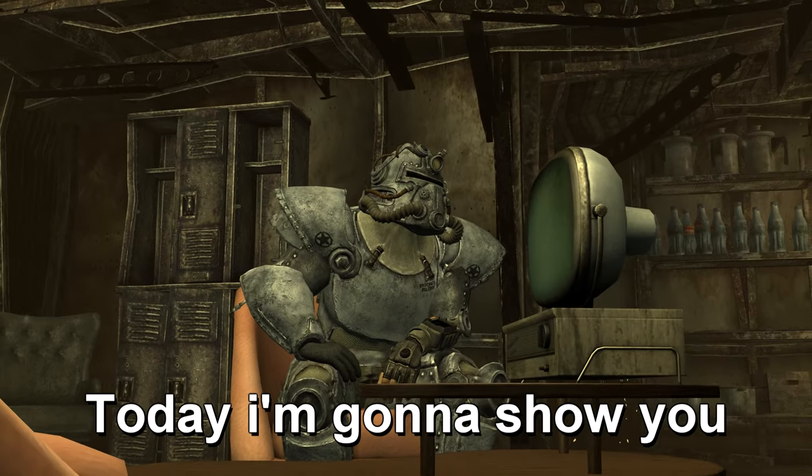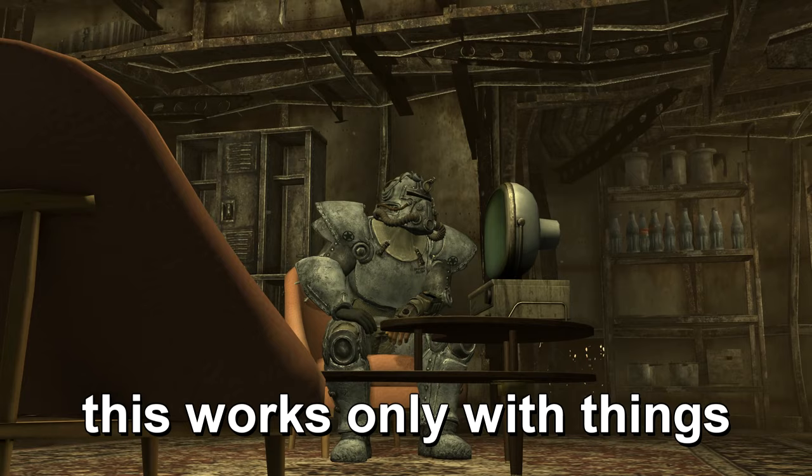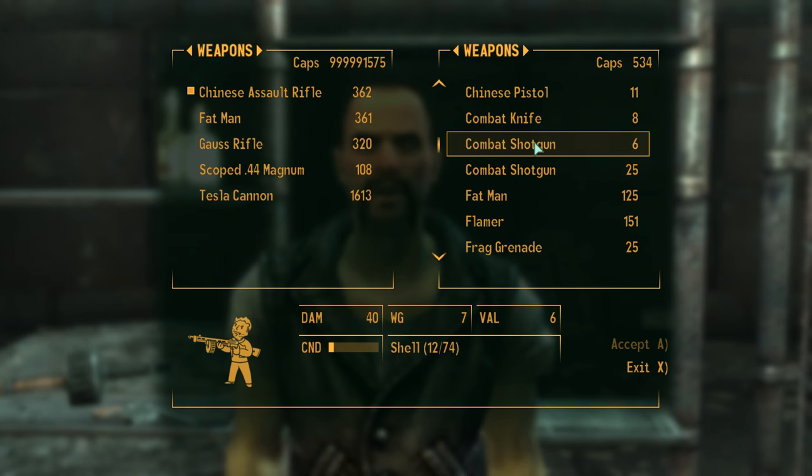Today I'm going to show you a very simple and easy caps glitch in Fallout 3. This works only with things that have a condition, so weapons and apparel only. You need two of the same item — choose whichever, the cheaper or expensive one doesn't really matter. Buy it and sell it a few times until you notice it's full condition in your inventory.